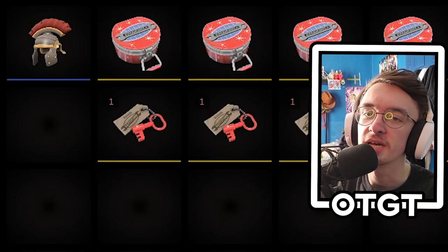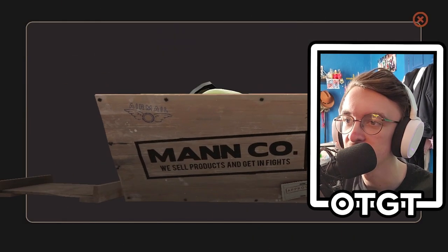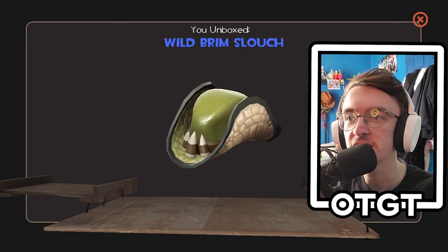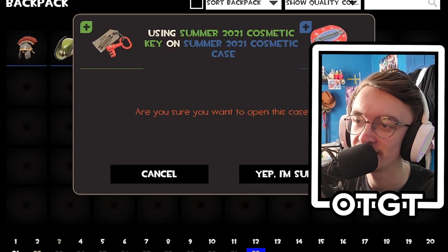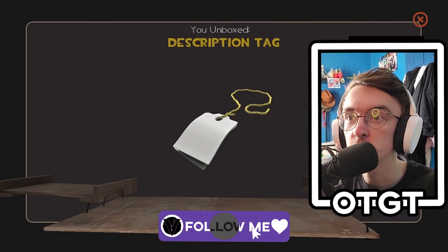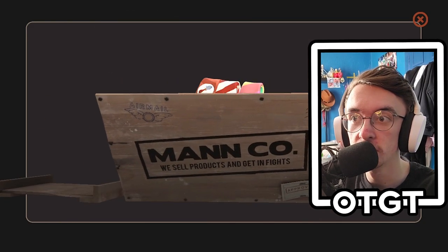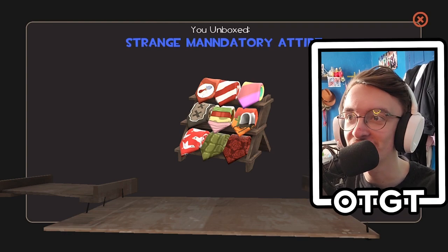We'll have a look at that after the unboxing. Second case — I'm not spending all my money on TF2 cases. Got the Wild Brim Slouch, lovely little crocodile hat for the sniper. Doesn't replace the hat I'm already using but still pretty good. Third case — come on, give me something good. Two items, love to see it.